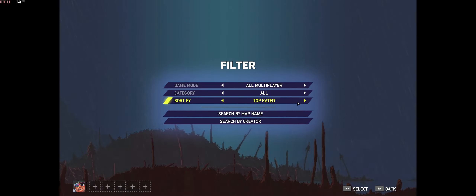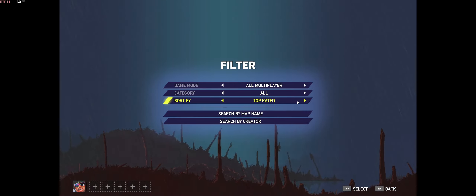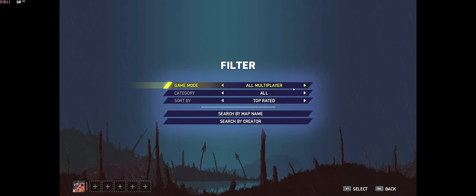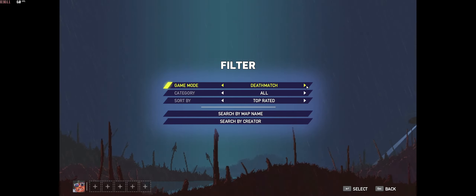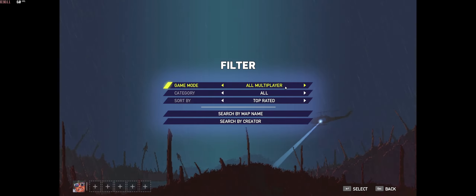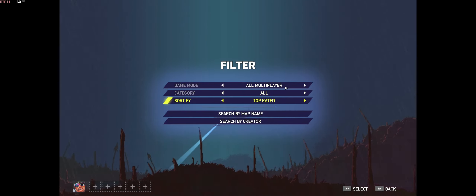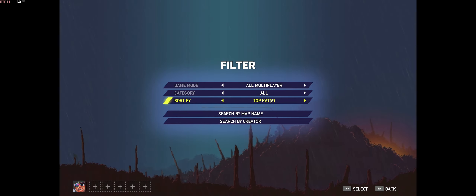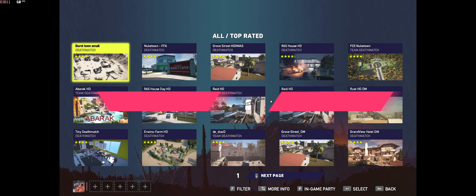You have unlimited stuff being made over the last three and a half years, curated by the community. People who play this game and like it are voting on these maps. You can choose deathmatch or team deathmatch — I'm keeping it on All, category All, sort by Top Rated. Once those changes are in, just click or hit enter. Boom.